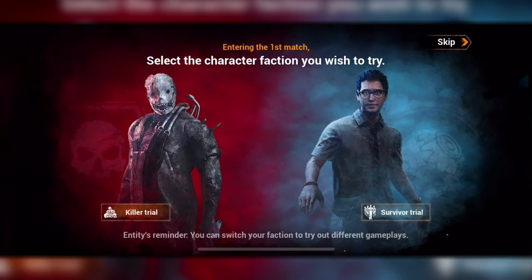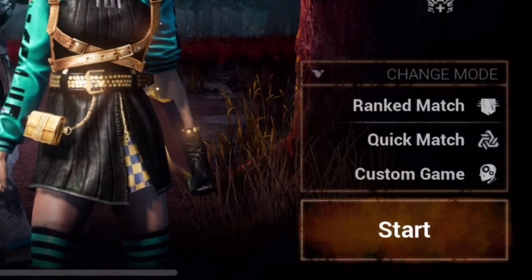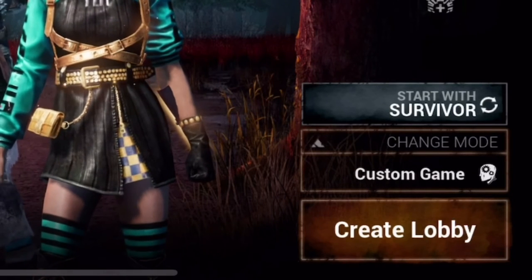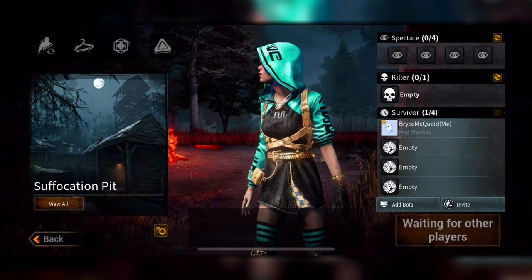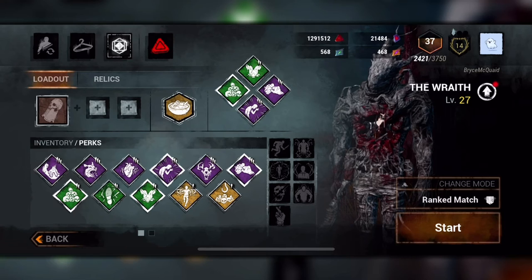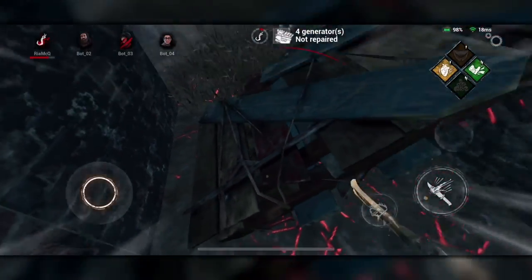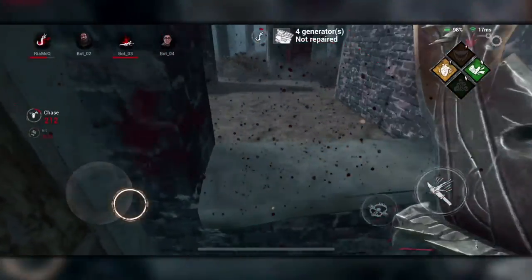Now that you know the basics, it's time to play your very first match. In the bottom right of the main menu, you can choose what type of mode you'd like to play. The three options include a ranked match, which allows you to play against other players of your skill level; quick match, which throws you into a more casual match; and custom games, where you can either play with your friends or practice against bots. If you're brand new, I highly suggest practicing for a few games against the bots in custom games to get a good feel for the game — it's also a great place to test your perks, items, and new killers. I often use this to figure out which builds I want to use the most.